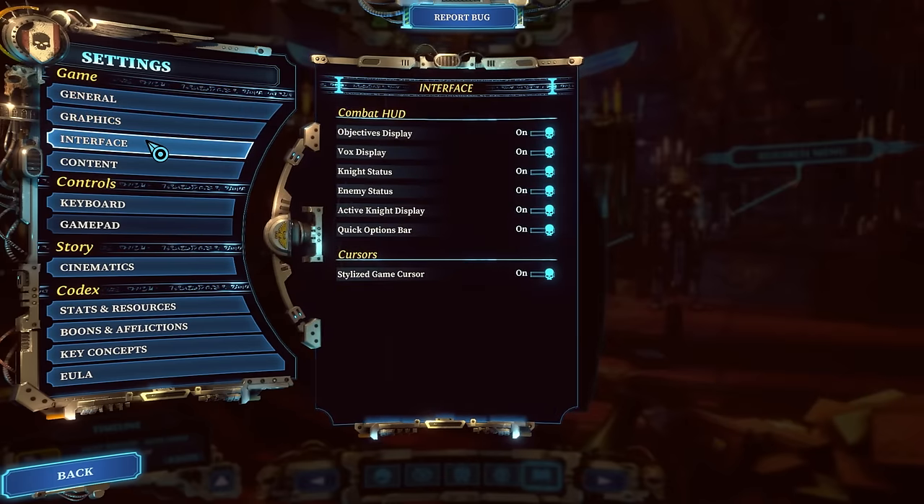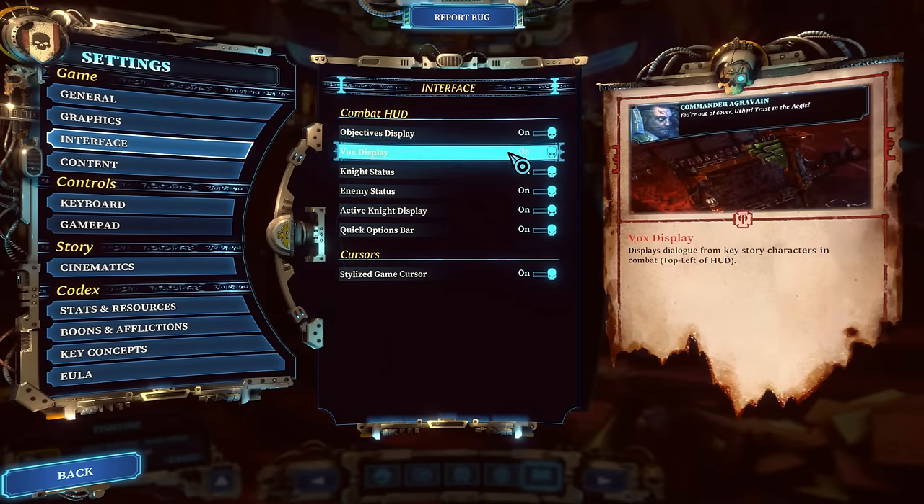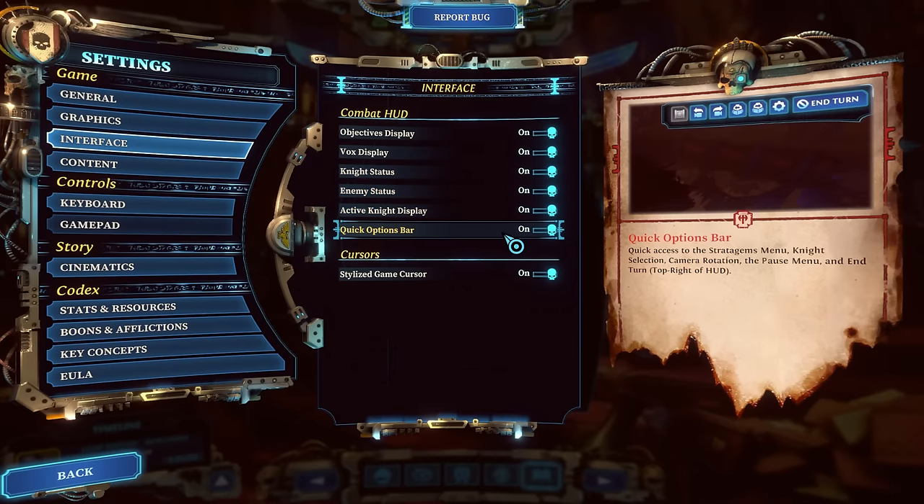This expands into stuff like graphics and interface. If you're playing on the actual battlefield and it looks really cluttered, you can turn a lot of those elements off right here. But really, the big help of this menu is the codex.